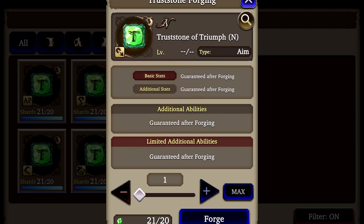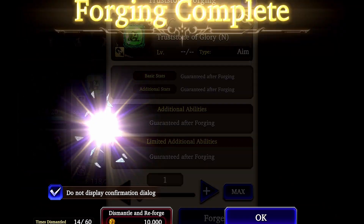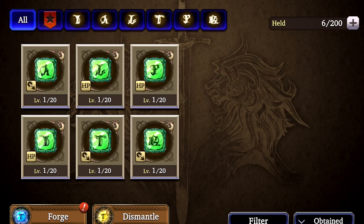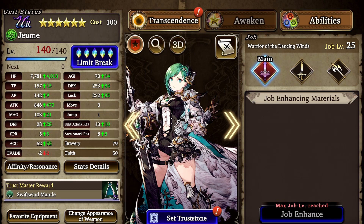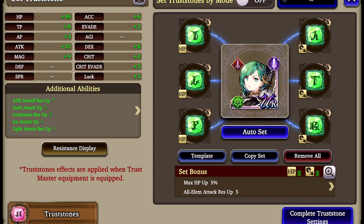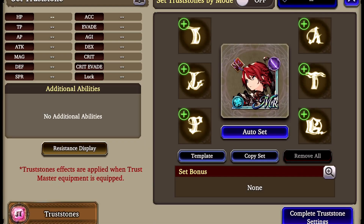Now just keep on trucking through the rest of the letters until you have one of each letter forged. Let's go back — we can see we now have 6 truss stones. Let's try these out. Go to your unit, tap set truss stone, and just hit auto-set and apply. Bam — superpowers! Well, low-grade superpowers, but still. Look at all these stat bumps. Everyone just got so beefy.